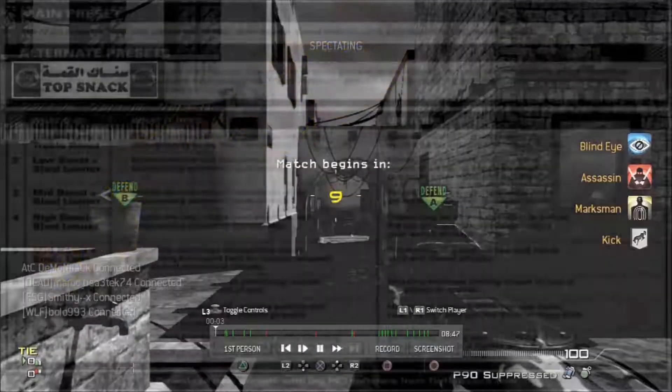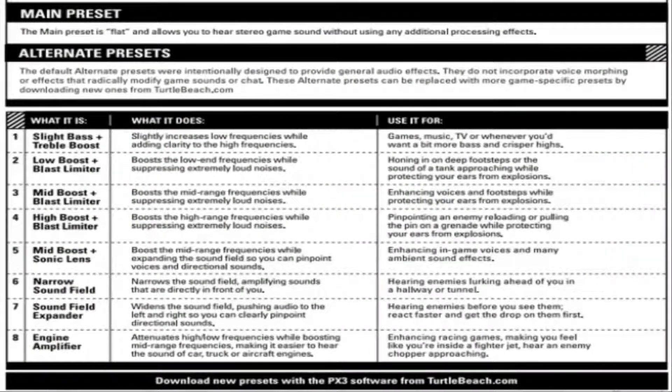What's flashing up on the screen now is the reference card that came with the PX3. It's in the user guide — I'll link it in the description. It tells you these are the default presets that came with the PX3.